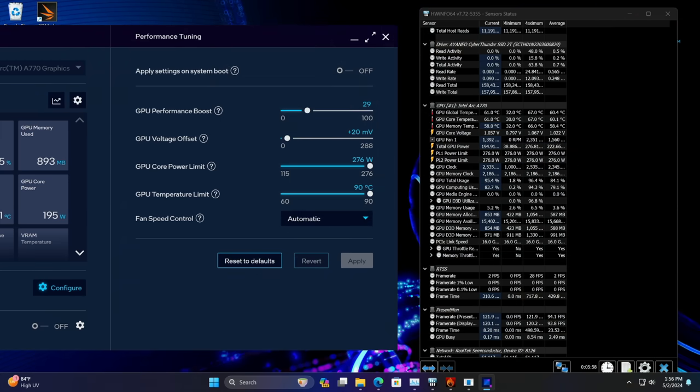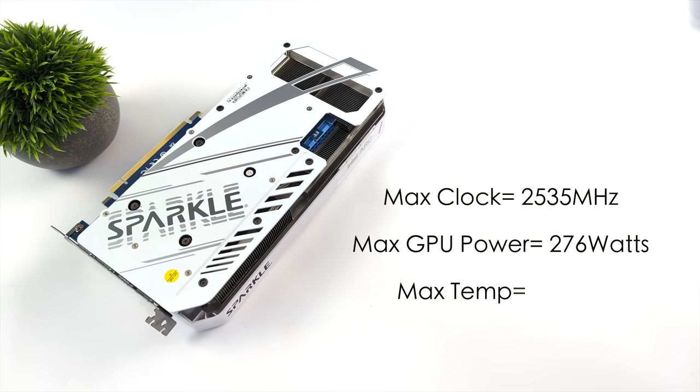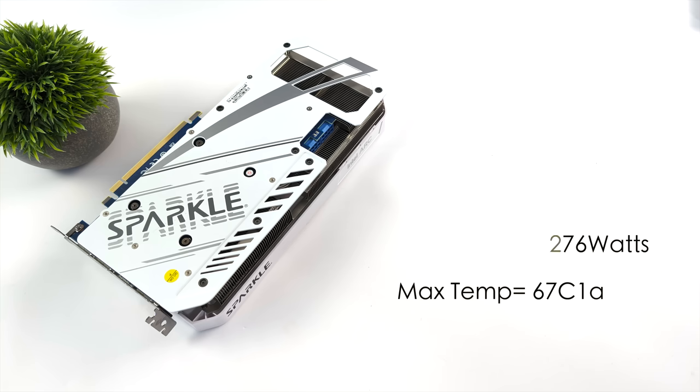Before I wrap this video up, another thing I wanted to take a look at was the maximum temperature we hit on that A770, maximum clock, and maximum power draw. Keep in mind, we are overclocked while testing, and you can tweak and tune on your own — you can go a bit lower with it or try to go higher with it. After a day of testing, we hit a maximum clock of 2,535 MHz on this card. Maximum GPU power was up to 276 watts. But the temperatures were much lower than I thought they'd be — we only hit a max of 67 degrees Celsius. And it has a lot to do with Sparkle's new cooler and those dual ball bearing fans they added to this edition.